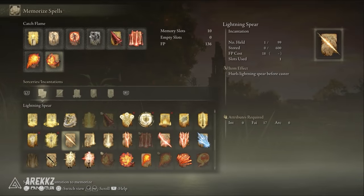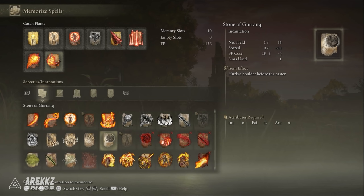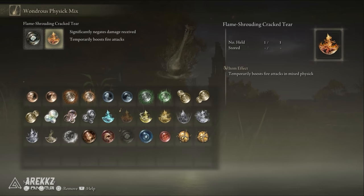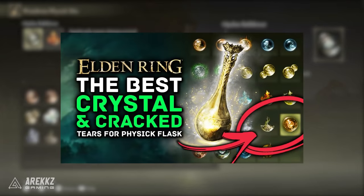For alternative incantation options, casting time and damage varies greatly between them. Lightning Spear, Lightning Strike, and Honed Bolt are great FP-efficient damage options, while some Frenzied Flame spells like Frenzied Burst are fantastic if you want to snipe enemies from further away. I also quite enjoy Stars of Ruin — you basically become the hulk hurling giant rocks at enemies with very good damage. Take what works for you, remembering that faith-scaling incantations will obviously outperform others. For our Wondrous Physick mix I've gone for the Flame-Shrouding Cracked Tear to boost fire attacks, and the Opaline Bubble Tear for an extra damage shield to tank an extra hit — we're already quite tanky so this gives even more confidence.